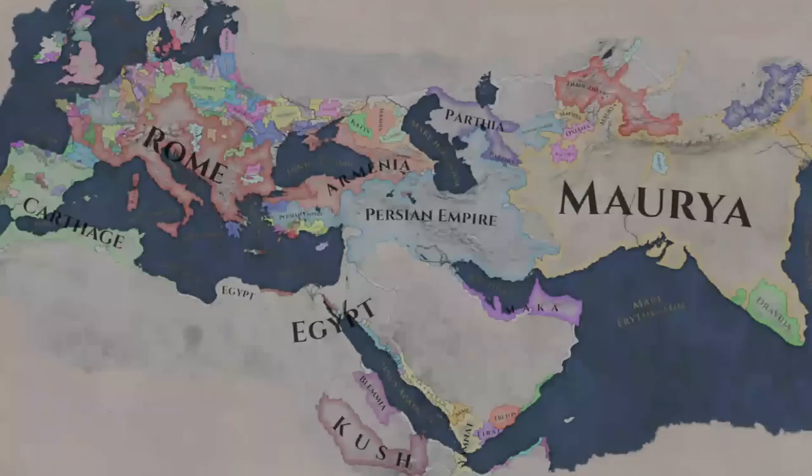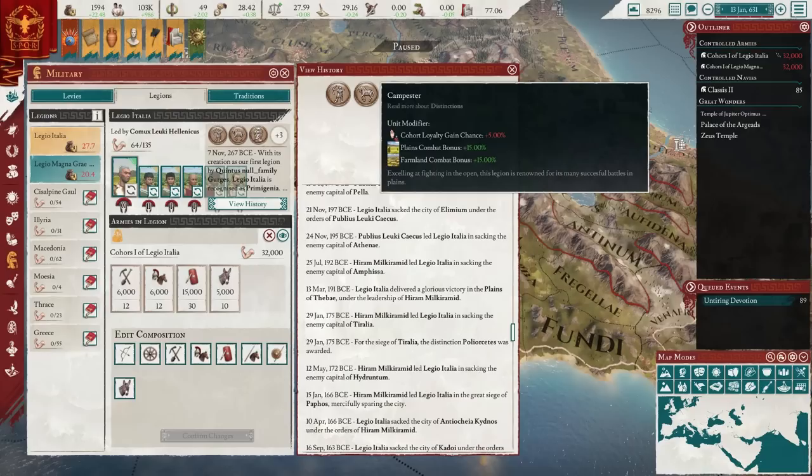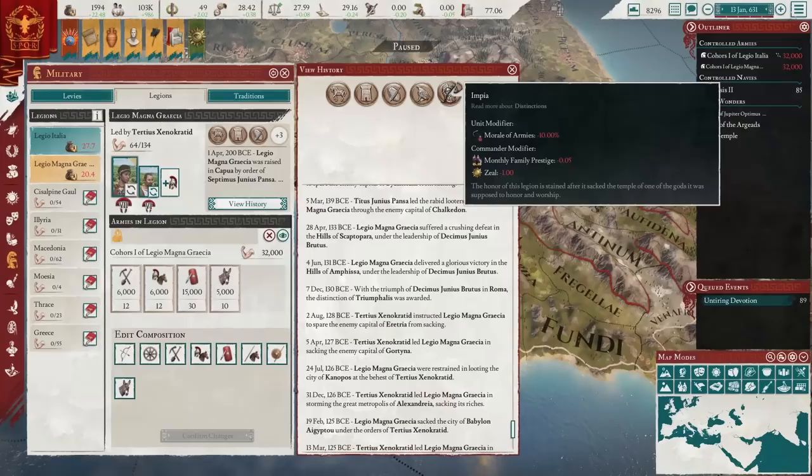Over time the legion can earn further honors based on what they do. For example, if you find yourself using the legion to siege many fortifications, you may earn Polyorcetes, making the legion much more capable at sieging in the future. If you fight many battles in the plains, you could earn Campestris, and so on. Not every honor you earn is a positive, though, and these honors are permanent — so you're going to want to protect your legion's image and avoid desecrating holy sites of your own faith, lest you become infamous. These legion honors are very powerful and are a great way of giving the player a connection with the armies he leads, and caring about them in a way you just don't get in previous versions of the game.